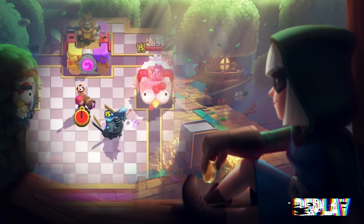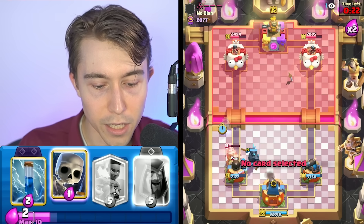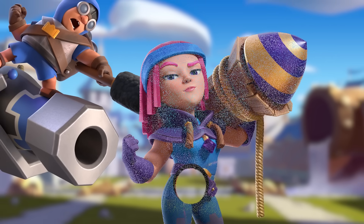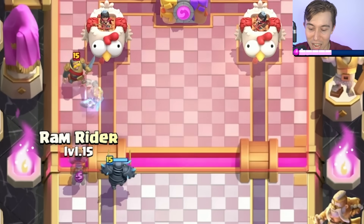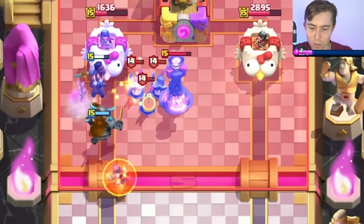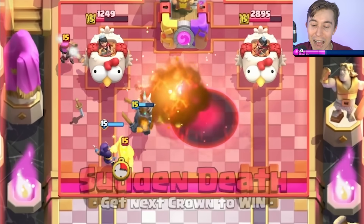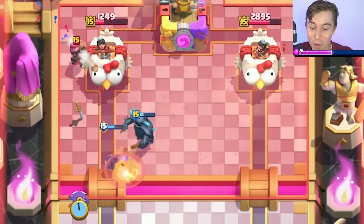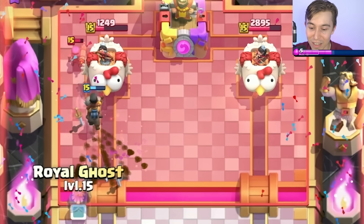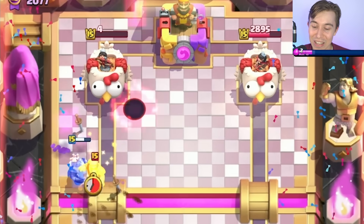That's disappointing that it didn't do anything. We definitely want to go in for a P.E.K.K.A. here to activate King Tower. The Evolved Firecracker just got incinerated. We're going to make our push with a Ram Rider and Electro Spirit counter. We can make our Wizard feel special out of here with a Zap. The Ram Rider is going to be so rude — there's no way! It's definitely getting a charge, and it deleted the Firecracker. Bro is gone. Erased from existence.